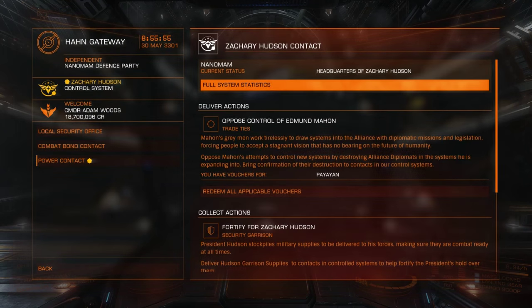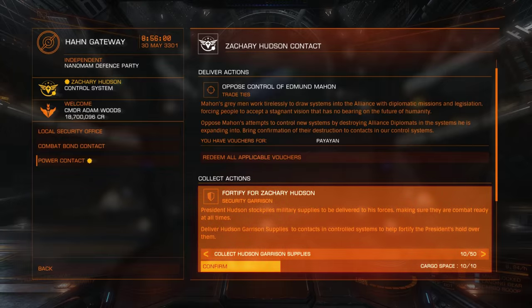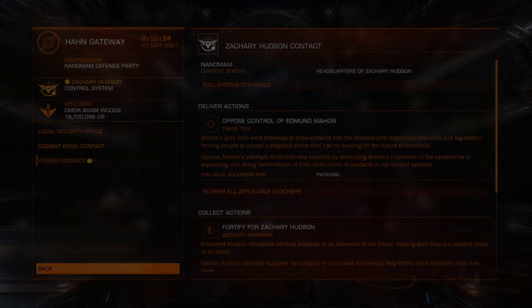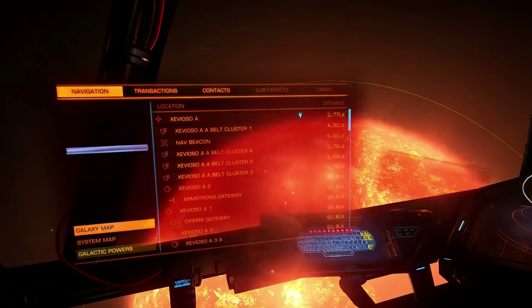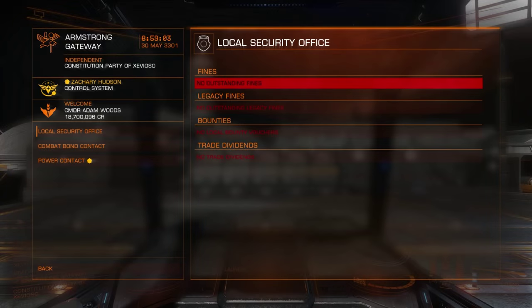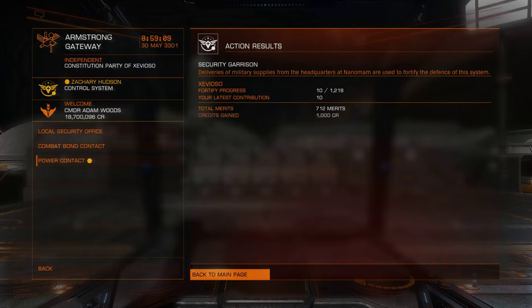To fortify Zevioso, I need to deliver garrison supplies to one of its starports. I can only collect fortifying goods from Hudson's HQ, which is the NanoMAM system. I then deliver this to the target and hand in to my power contact.